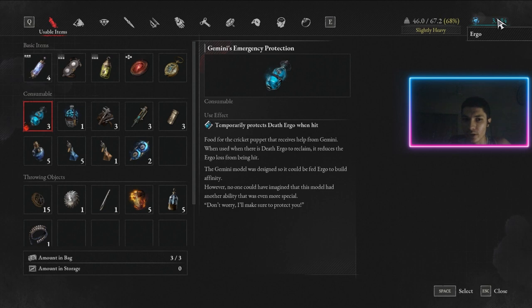So if you die, try to make sure you don't get hit by the enemy you died to, because otherwise your ergo will reduce. If you get hit by a small enemy you can kill easily, just kill it and that ergo will replenish again, then you can go pick up the original amount you dropped. That's what Gemini's Emergency Protection does — it reduces the amount of ergo loss from being hit when you have ergo to pick up.